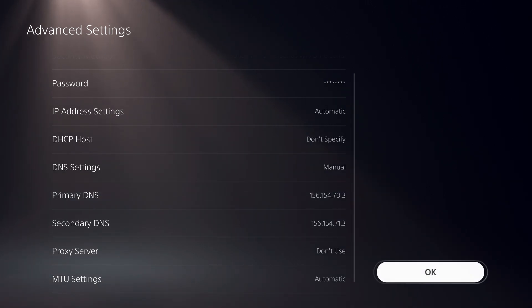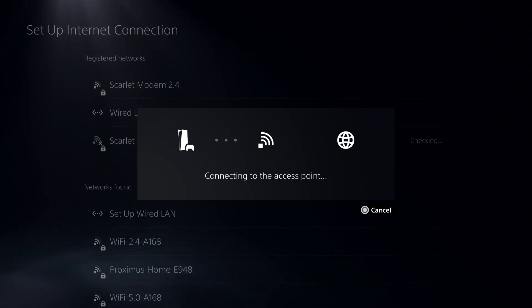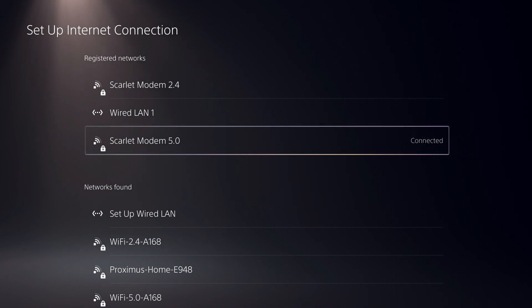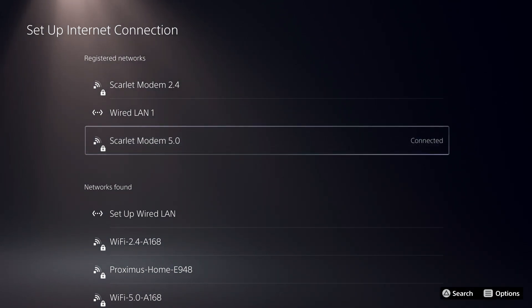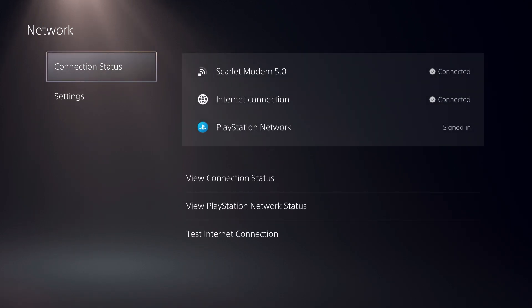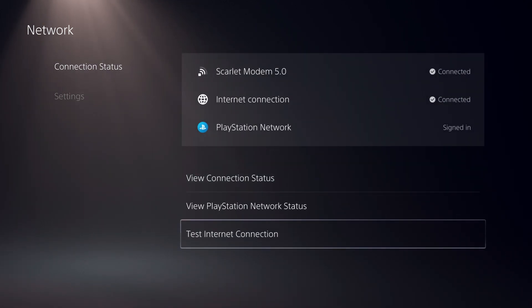Now let's just click on OK, and it will just test out. You will see — like you can see, it worked pretty great. Now what we can do is go to Connection Status and on here go to Test Internet Connection.